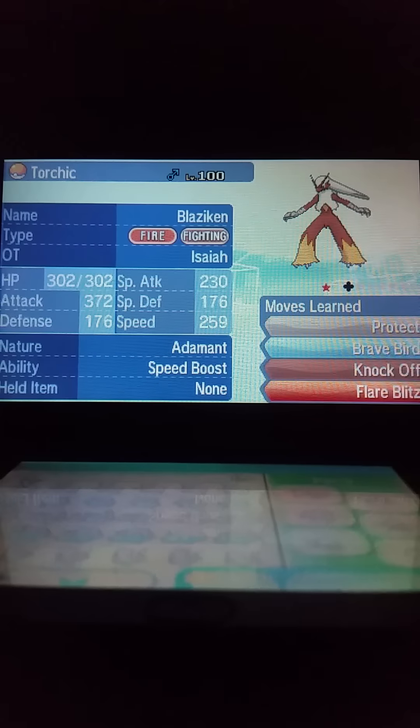All you gotta do is follow the description down below — it will say you have to deposit a Zubat or Oshawott named Torchic. I'll make sure I get to you as soon as possible. The giveaway should be ending 6:30pm tomorrow mountain time. That's when it'll end.